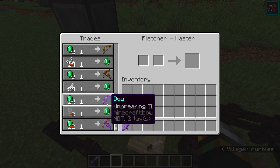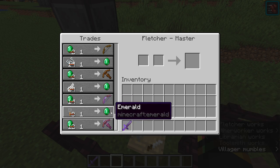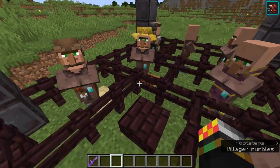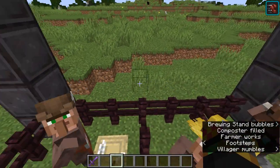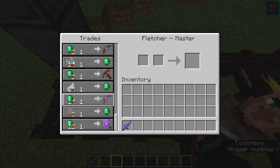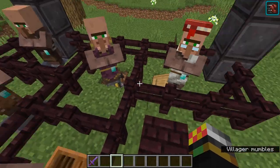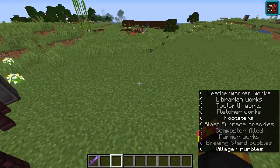You can also get enchanted crossbows and bows. The enchantments can be really good — power, infinity, and more — but it's an element of luck. Unlike the librarian, you can't just take up his workstation and put it back down to reroll for a good enchantment, since these are in the master-level trading slots.